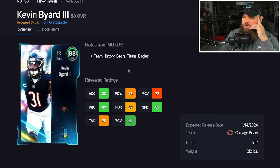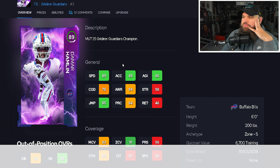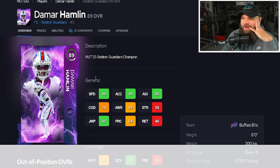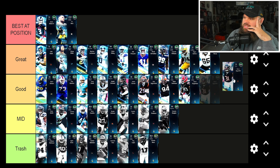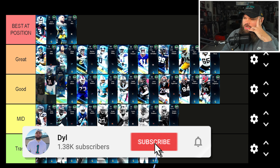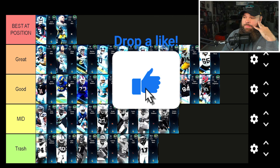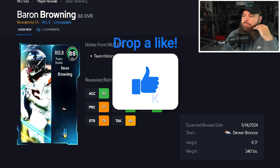Probably the most interesting 88 overall is Kevin Byard — five foot eleven, a little shorter, but I really like that this card hits 91 zone. He's 89 speed and 88 acceleration, very similar to Damar Hamlin. His man coverage is a little low and he's a bit shorter, but I think he's good to great. Placing him as my favorite card in the good tier so far — definitely a very solid budget option.